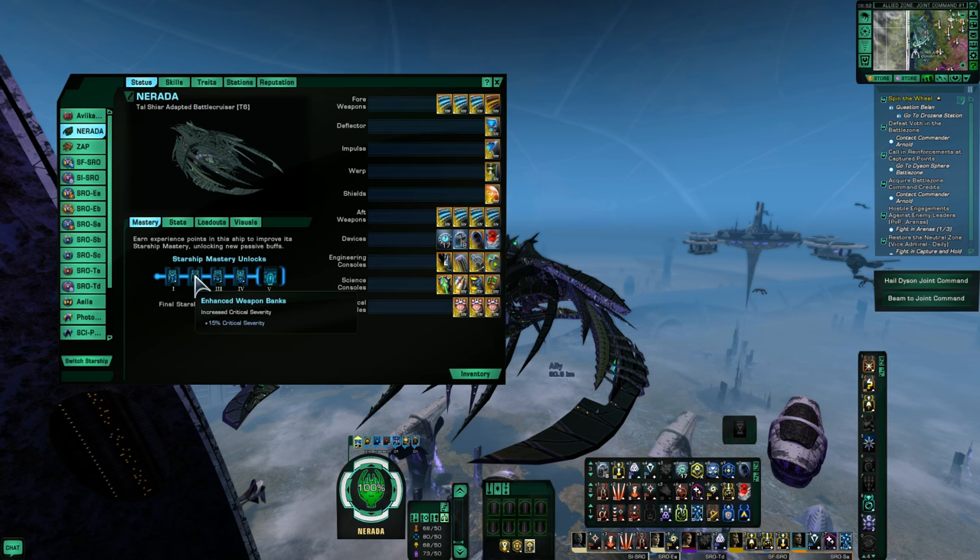Tier I mastery is a Physical and Kinetic Resistance buff. Tier II is an increase of 15% Geocrit Severity. Tier III gives Energy and Radiation Resist. Tier IV provides a 10% boost to Hull Capacity.